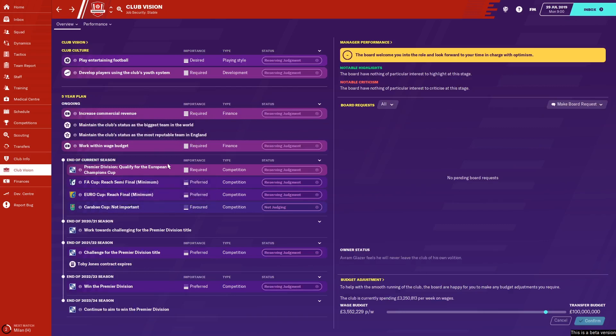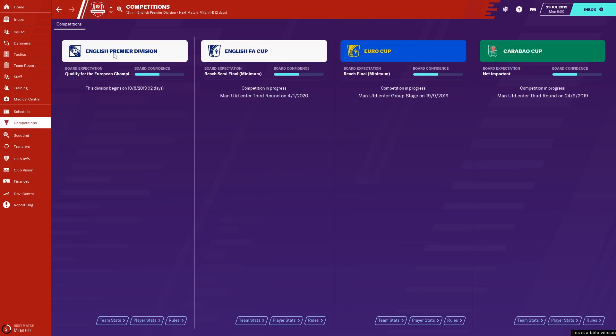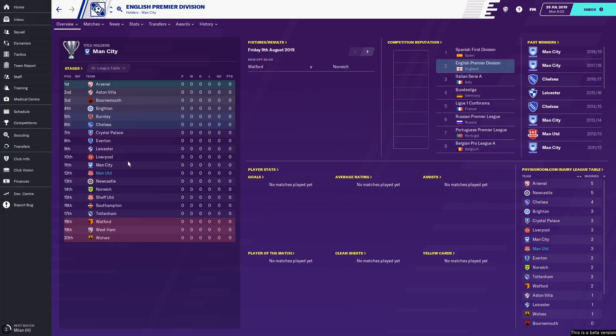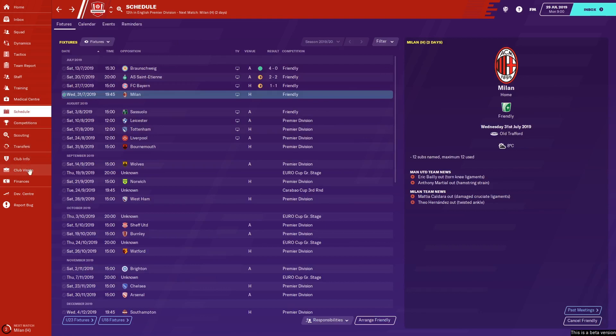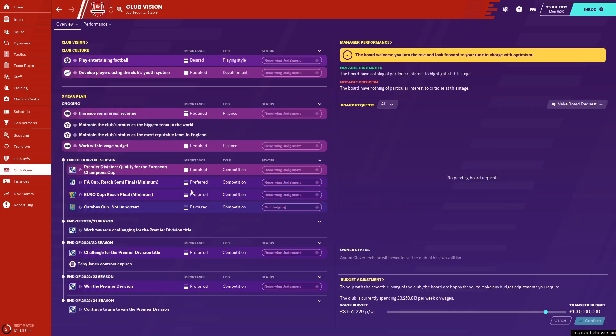The most important thing is the league. The club want you to qualify for the Champions League, and that is a requirement - you've got to be at least in the top big six. Of course, this season you've got clubs like Leicester also challenging. So you've got to finish third or fourth. Liverpool and Man City on pretty much every save are going to be first and second. You've got to get in the top four or else you're pretty much going to get the sack. Other competitions aren't so important - they'd like you to reach the semi-final of the FA Cup and Europa League, but those are only preferred objectives. They're not fussed about the Carabao Cup.